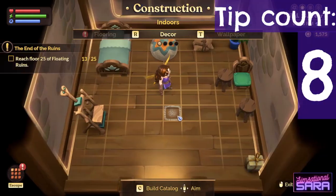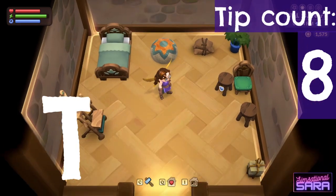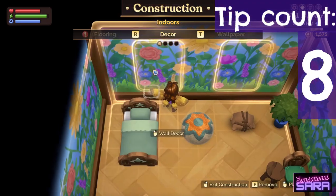To place walls on flooring, go into your house, enter build mode, and press T to tab across to wallpaper or R to tab across to flooring. To hang wall deco, click the wall.